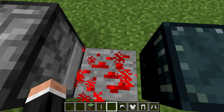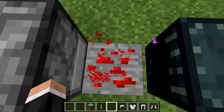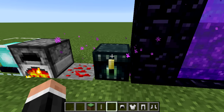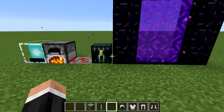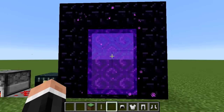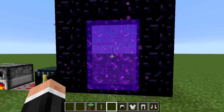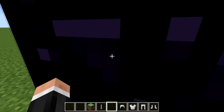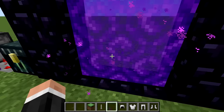Redstone ore only lights up when you or something comes into contact with it, so it's not very useful for consistent lighting. The ender chest emits a bit of light but also has particles, so that might not be ideal. Nether portals actually do emit light — and the portal block is transparent, so you can place a light source behind it for a bit more illumination.